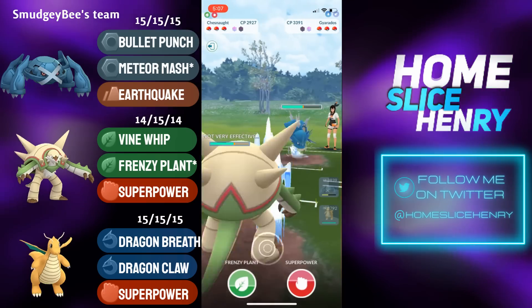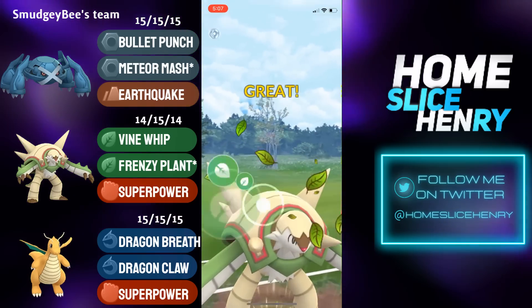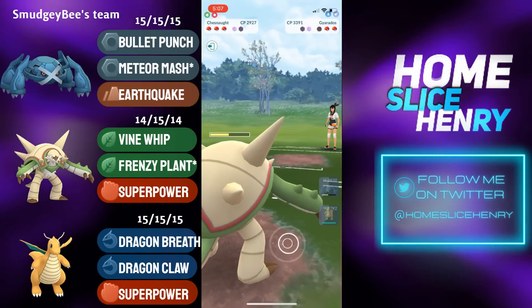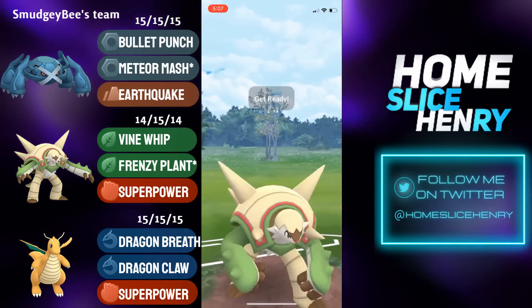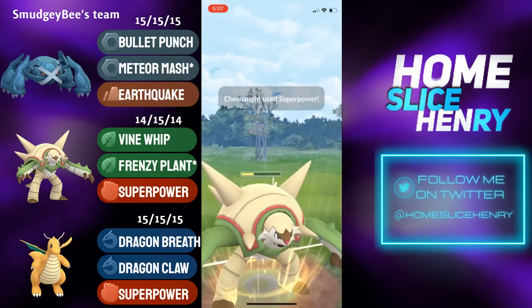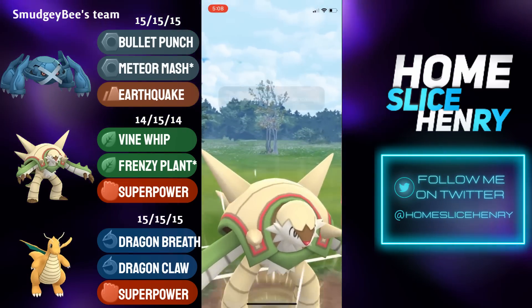Chesnaught able to farm up a ton of energy and fire off the Frenzy Plant — this will easily KO. Now Chesnaught leaves with a nice amount of energy to threaten the Metagross. The opponent does not send in Metagross; they're going to send in Dragonite. This is a very tough matchup for Chesnaught, so Chesnaught is going to start firing off Superpowers, hoping to burn the switch clock and preserve Chesnaught for later in the match.